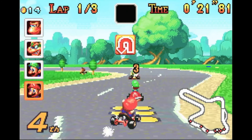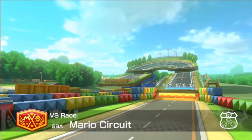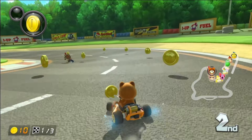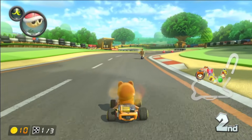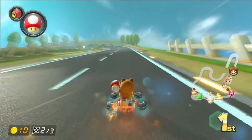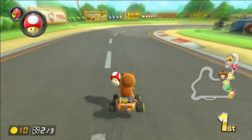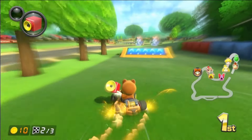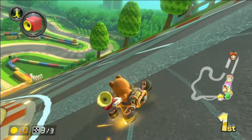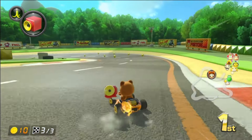Remember GBA Mario Circuit from a couple ranks before? That one was a bit of a snoozefest, but the remake it got in Mario Kart 8? Oh man, this one's a notable improvement. It's not like this track is anything extraordinary compared to the rest of the list, but for the most part it doesn't actually bore me to death. The highlight many point to is the Ultra Hand U-Turn — and while it is a standout, personally it's just a fancier way of taking one turn. Also, this glider ramp is pretty neat, and the pit stop is actually a pit stop. I still enjoyed my time nonetheless.